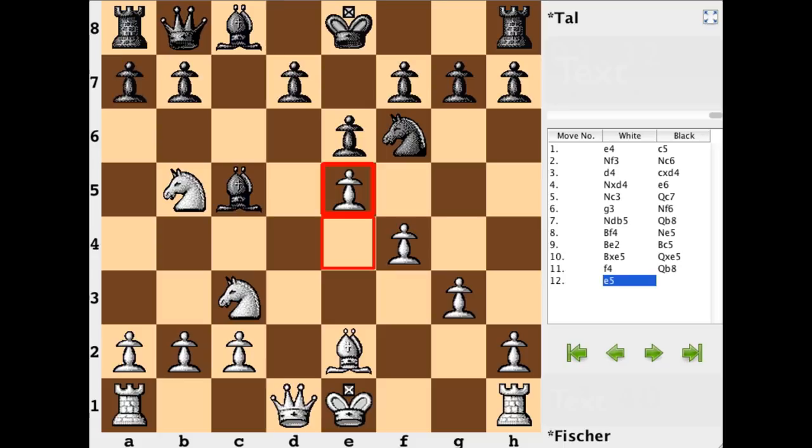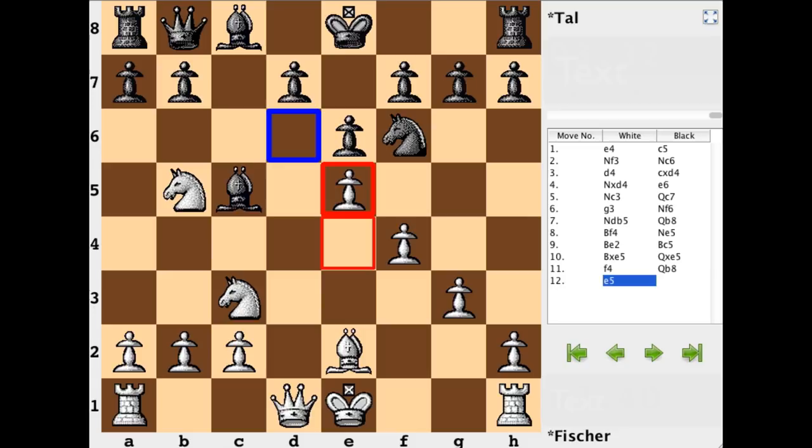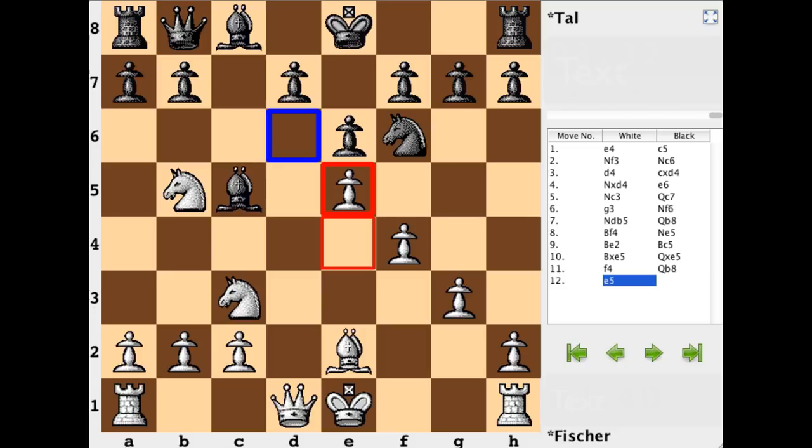Instead, the counterattacking attempt with a6. What allows white to go in for this idea of grabbing the knight and following up with f4, e5? You give up your bishop pair — you'd better have something to show for it. White is grabbing space and doing so with gain of time. The queen is hit, more space is gained, and now there's a support point on the weakest square in the black position, d6, with tempo hitting the knight again. Even without the dark-square bishop, the pawns on dark squares watch over those squares, and white has a lead in development. White has enough to show for giving up the bishop pair.